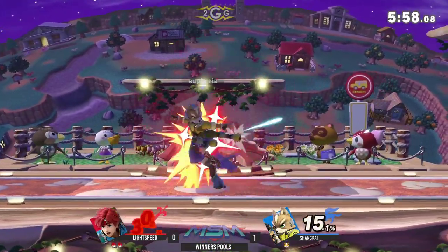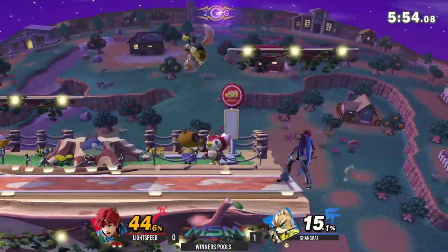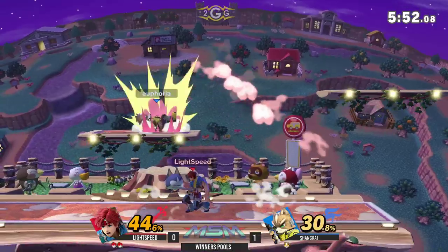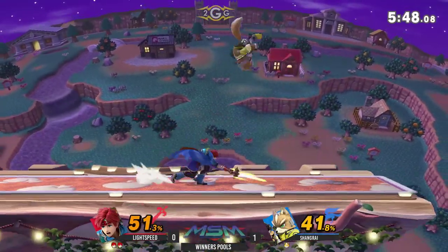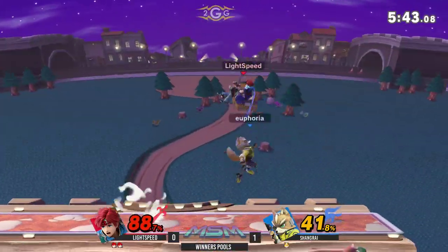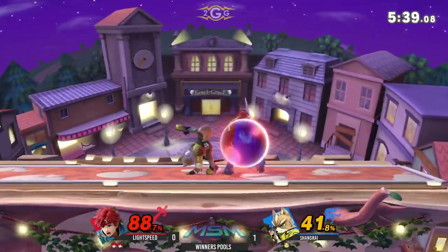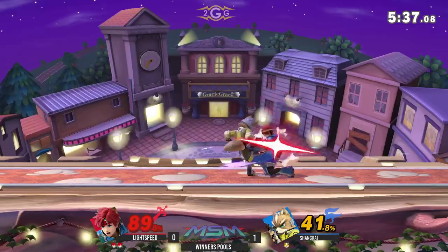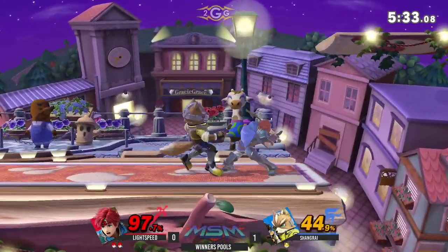The jab one into back air there — we want to close out that stock. It's a bread and butter. I think a little more reliable on certain stages, but still a kill option on Roy. And he's going to kill so early against Fox because again, he is so light. That confirm works super well in this matchup.